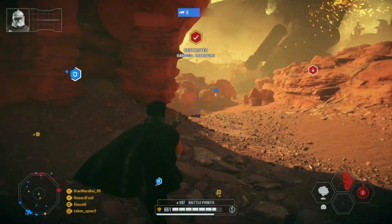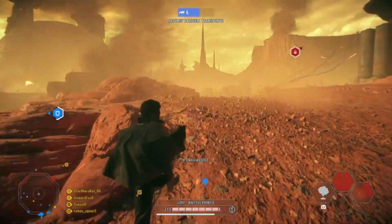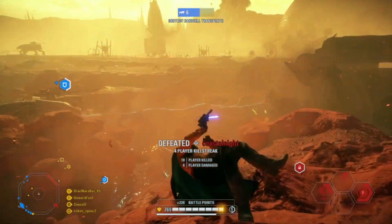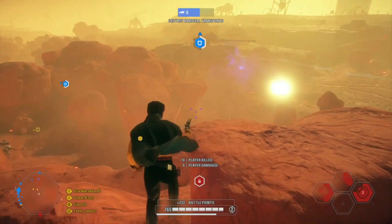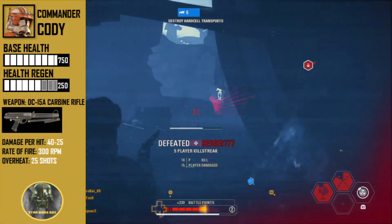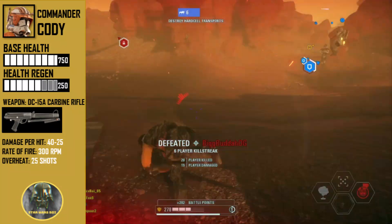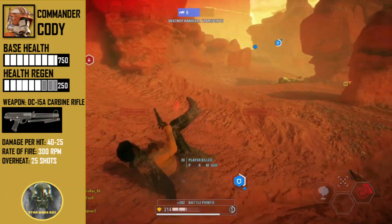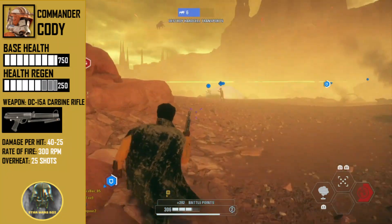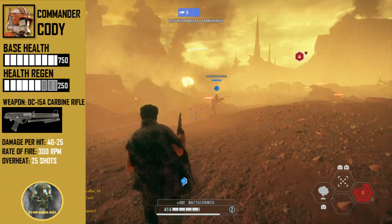So with that all out of the way, let's get started on the concept. Taking a look at base stats — just like my Captain Rex concept, Cody would be a pretty offensive character, fighting in the front lines with his brothers and Jedi Generals. Since he is a commander with more experience, his base health would be on the higher end, coming in at 750, with a health regeneration of 250. His weapon of choice would be the iconic DC-15A Carbine Rifle, which is the standard blaster across the entire Galactic Republic. The damage per hit would be 25 to the body and 40 to the head, with a rate of fire of 300 rounds per minute and an overheat of 25 shots.